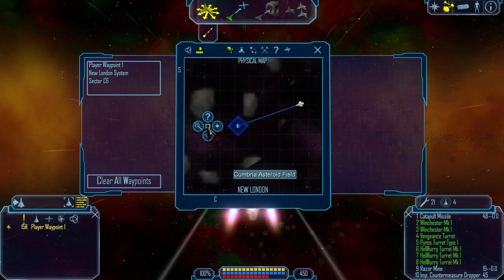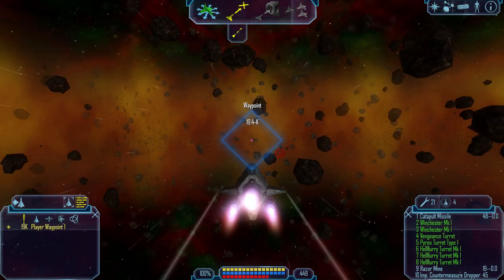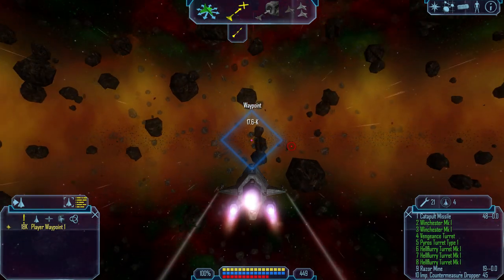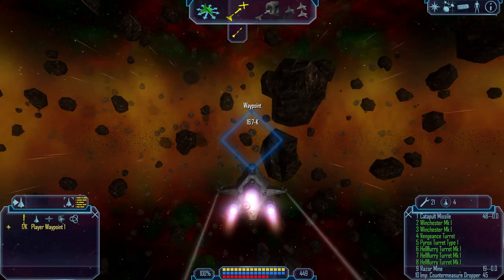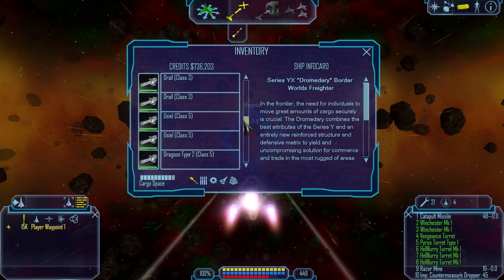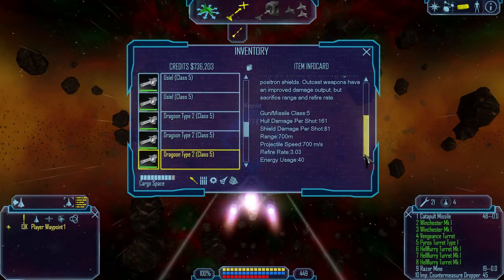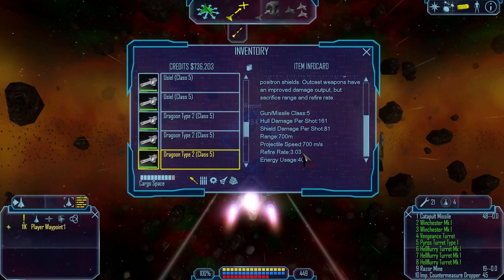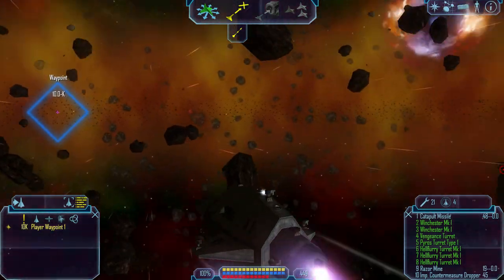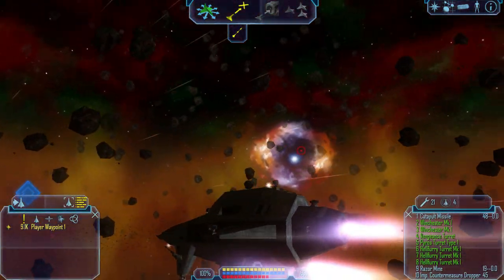I don't know if you guys are all still angry at me. No, actually you really shouldn't be - why would you be mad at me? Anyways, we're just getting this last derelict to do interesting stuff. Oh, here's the Dragoon Type 2s - tachyon-based weapon, has the longest range but doesn't have a very high refire rate. What the hell is that thing? Like an abandoned station, I guess. That's a nebula kind of thing. The mod adds enough in terms of graphical changes that it's...